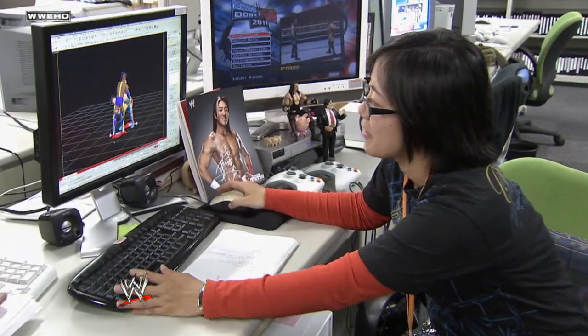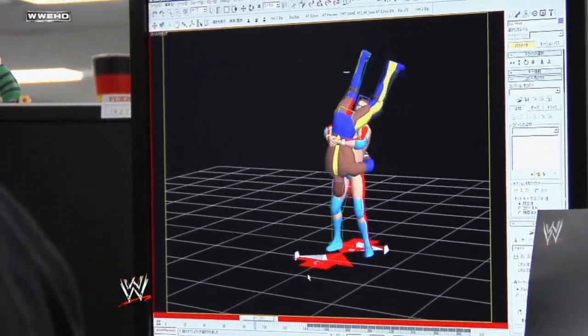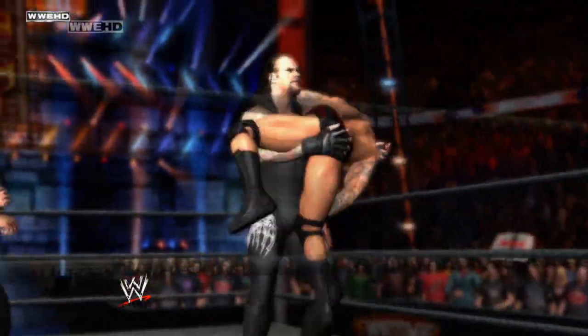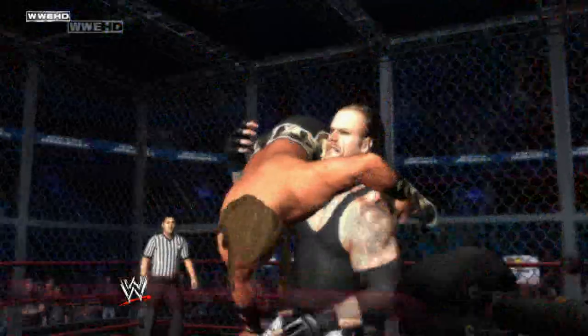Once we started the PlayStation 3 generation, we used motion capture to create animations, and this allowed for much more realistic and precise body movements. One thing you can see is when The Undertaker lifts up his opponent — he not only lifts him up once, but repositions him on his shoulder. That's something difficult to create manually, and was made possible through motion capture.